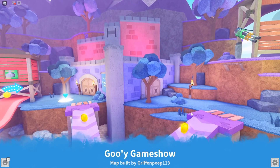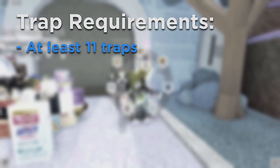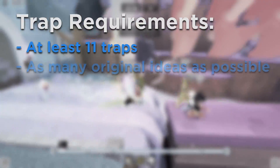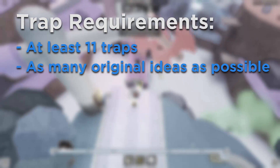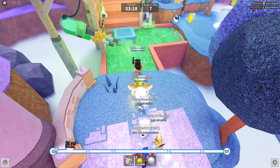Traps are the core of Deathrun and the very things that make the maps fun and exhilarating to run through. A standard map should have at least 11 traps. Traps don't have to be super unique — in many Deathrun maps, trap types are reused — but it's important to come up with as many new trap ideas as you can to further strengthen your theme and make your map stand out. If you're going to reuse a trap idea from another map, which is totally fine, just try to suit it to your theme.